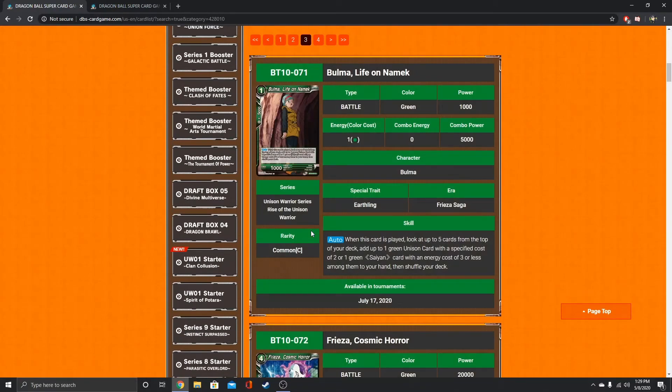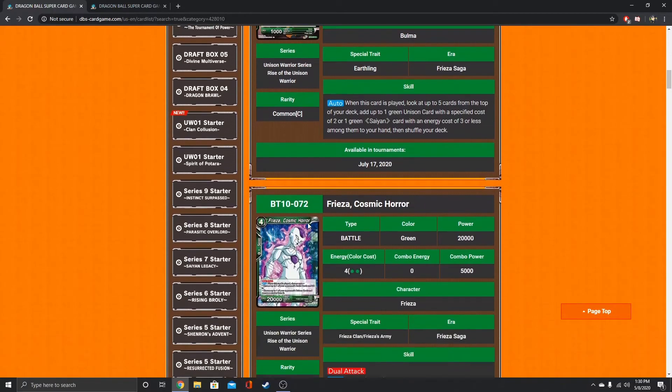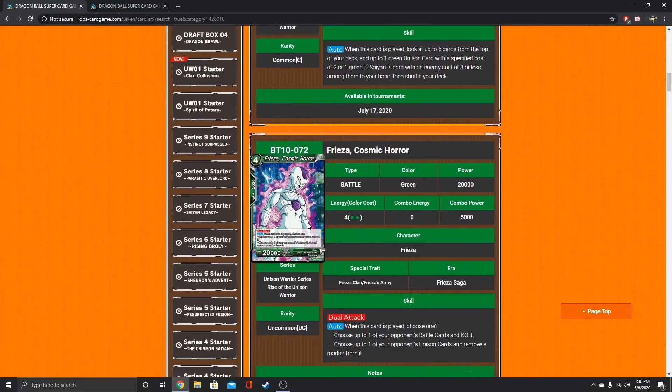Bulma — I do like this Bulma, she's just a standard cantrip. You look at the top 5 cards of your deck, add up to 1 green Unison card with a specified cost of 2, or 1 green Sand card with an energy cost of 3 or less, and add it to your hand. That's also another target for Bardock — so they've got a lot of Bardock targets this set. KO it, make him discard a card.